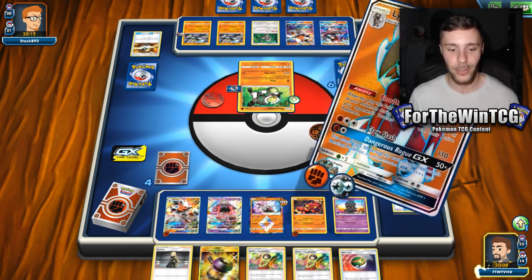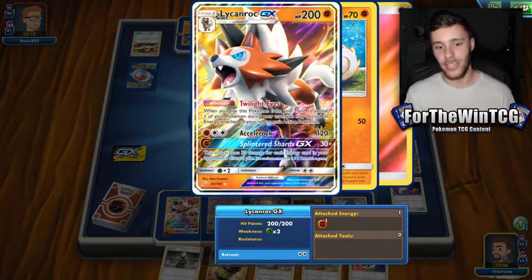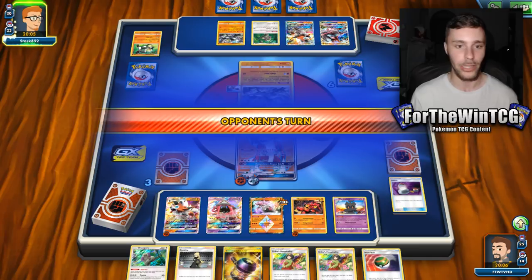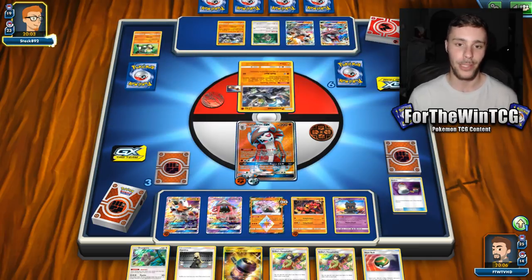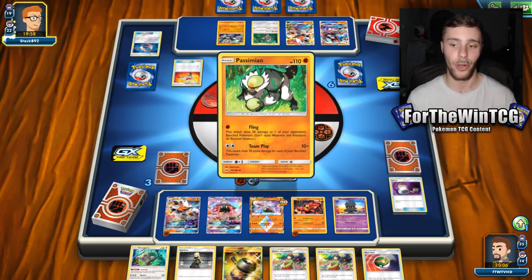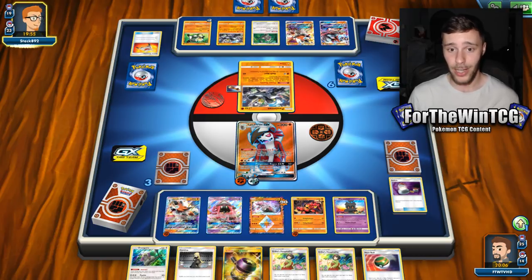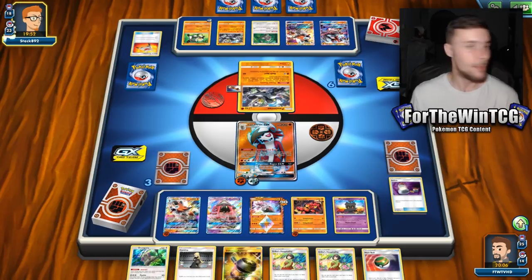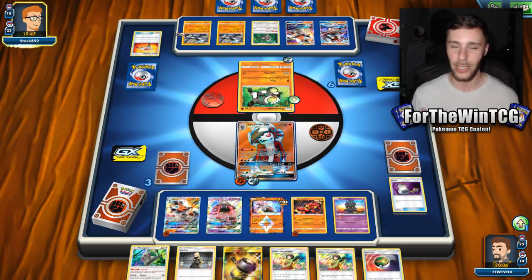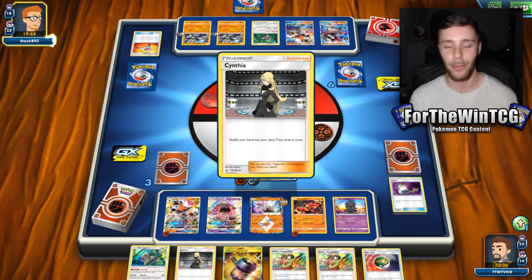We still haven't used our GX attack. This deck's GX attack is pretty good considering it discards energy. Dangerous Rogue is one of the best GX attacks out there — it's so easy to achieve and so limiting on your opponent if they are aware of it. So I think it's one of the best GX attacks on standard GX Pokemon. We still haven't used it yet, and we still haven't gone down a prize yet either. I'm pretty happy to be playing against Persimmon because it is a meta deck.